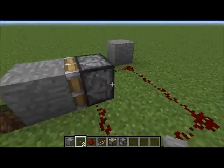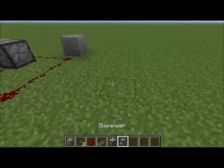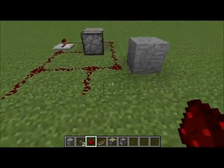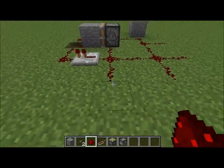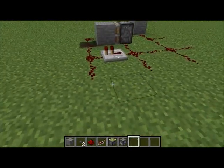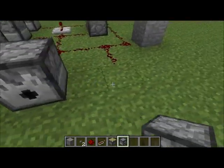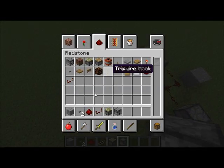Now you have something that automatically turns itself on and off, so you can create a machine gun. Let's go ahead and do this — you put them basically anywhere you want, so I'm gonna put a bunch of them all over the place for ultimate defense. And now you get a bunch of arrows.